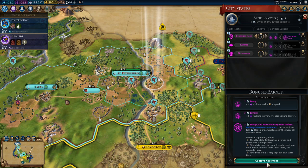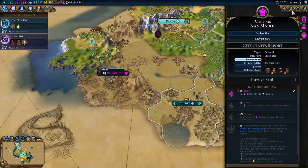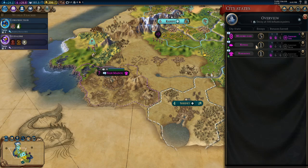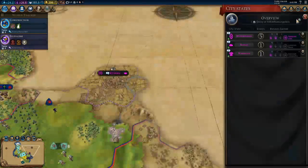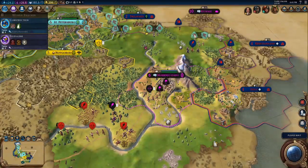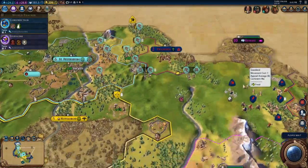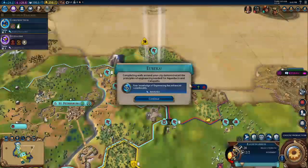Let's keep on pumping our envoys into Mahanjo-Daro. Nan Maedal, on the other hand, has some valuable iron, so I'm considering hammering it into oblivion. Mahanjo-Daro is a good city-state because they give the fresh water bonus to all your cities, even if they don't actually have fresh water, which can be extremely valuable.